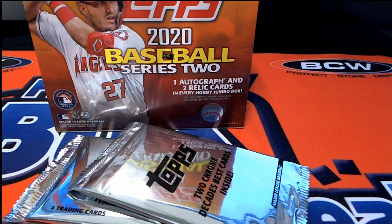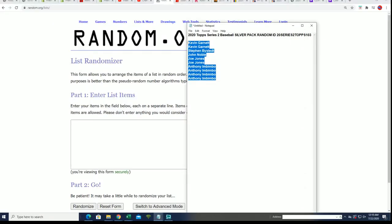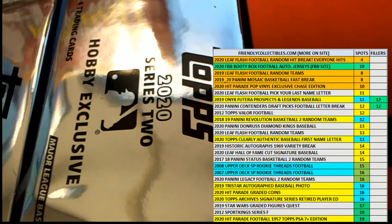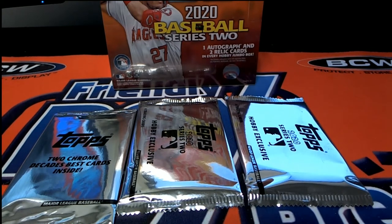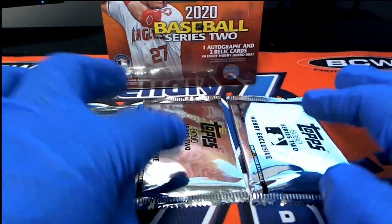We're getting ready for some pack rips. This is a carryover from a little earlier — Anthony, I closed out the box of Series Two a little bit earlier. We're going to do a random here, seven times through. We're going to have the Decades Best. I don't know how AG was doing these, but I'm going to do them this way: one, two, and three. This will be number one, two, and three — that's probably how AG did it, but that's how I'm doing it. One, two, and three — let's see what happens.